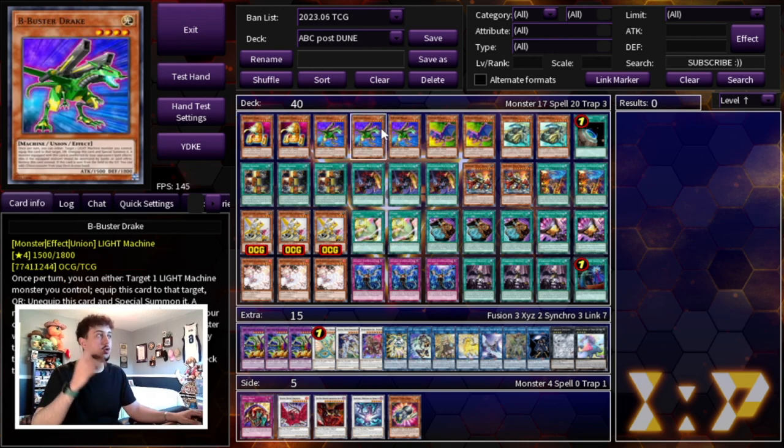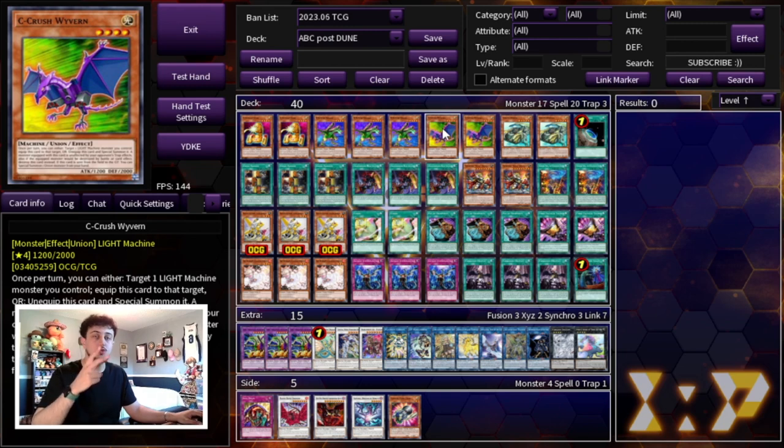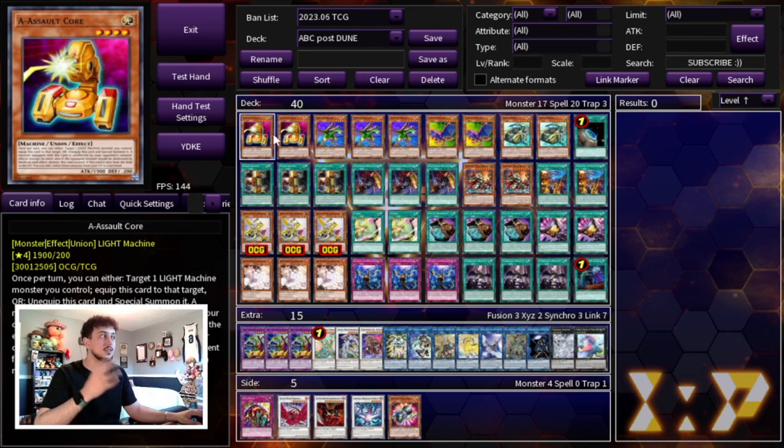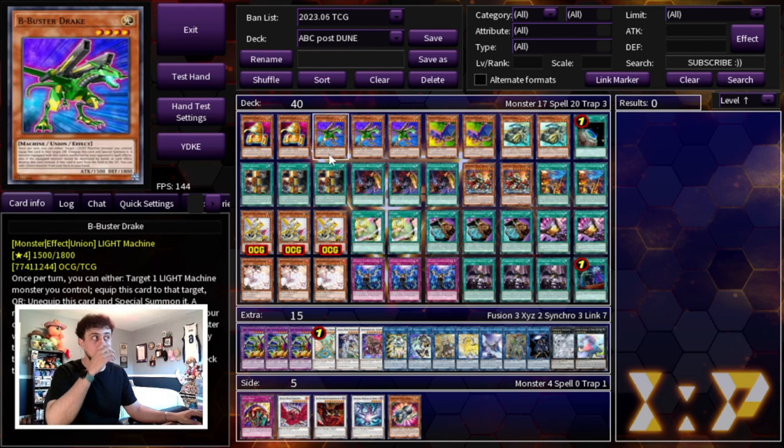We're starting with 2 A Assault Core, 3 B Buster Drake, and 2 C Crush Wyvern. These are the best ratios because B is typically your best one — it's the only one you really want to draw. Your pieces in hand are not that great unless you're drawing them in combination with a Union Hanger. These are your quote-unquote bricks, and you want to minimize them while maximizing on B, which is the best one.